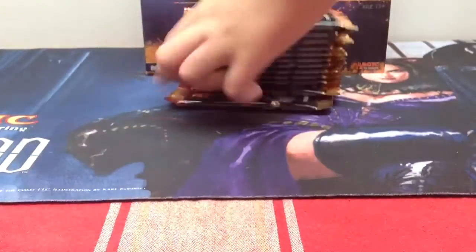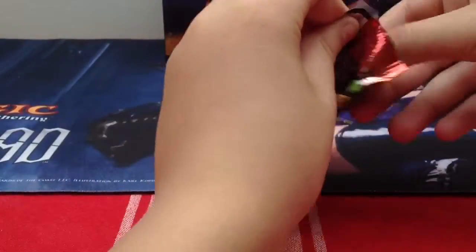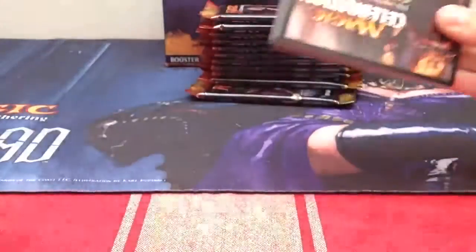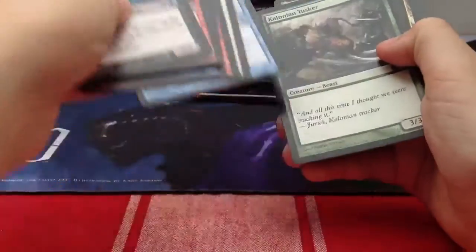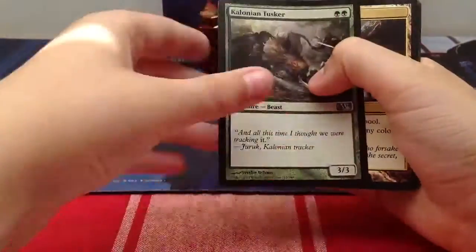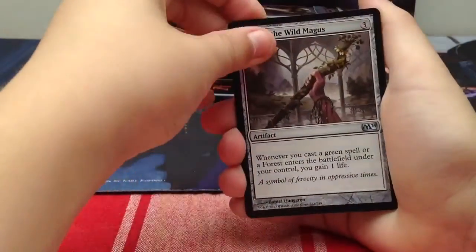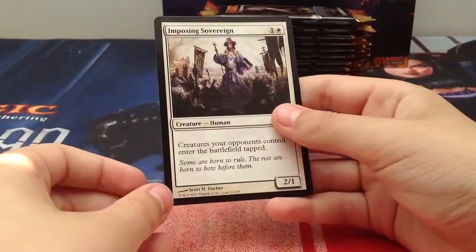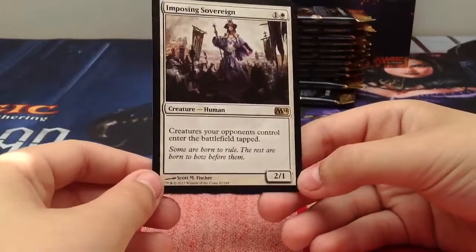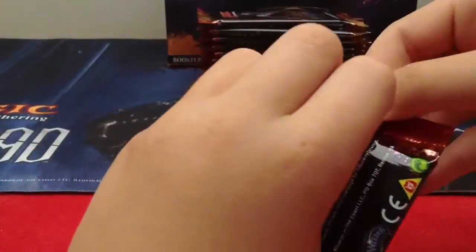This is the last row - last chance to open something really awesome that makes my money back. A Colossal Tusker, Shimmering Grotto, Staff of the Wild Magus, and our rare is Imposing Sovereign: one generic one white, a Blind Obedience without Extort and a 2/1 creature. I think this is a good card with some potential.